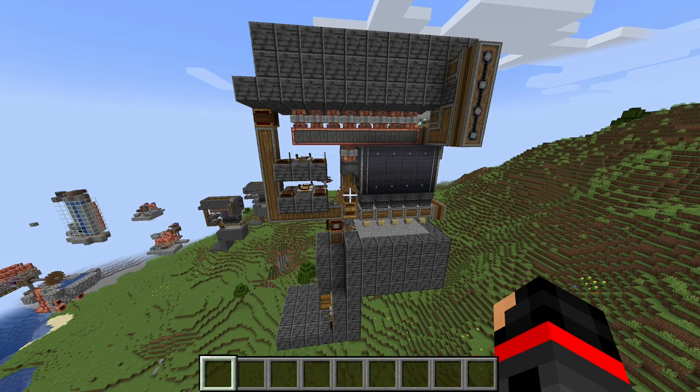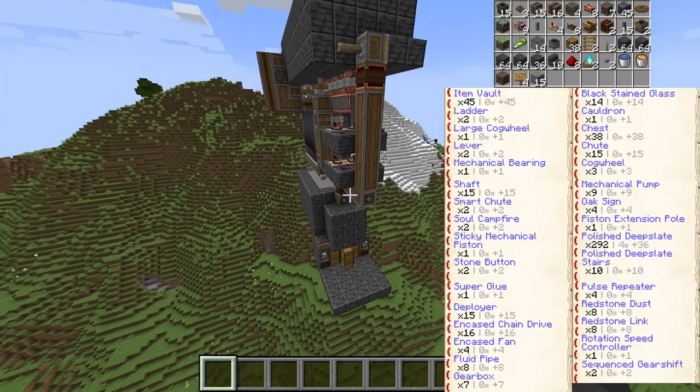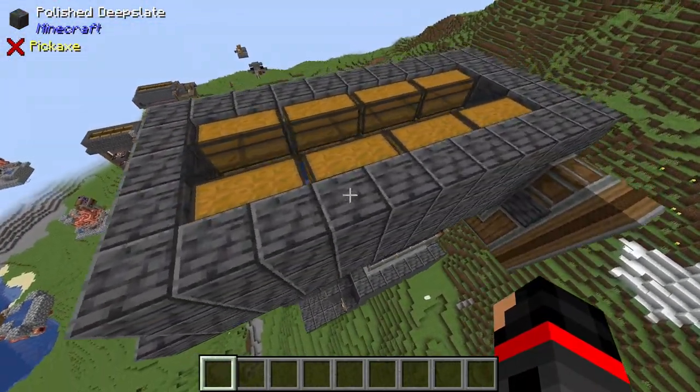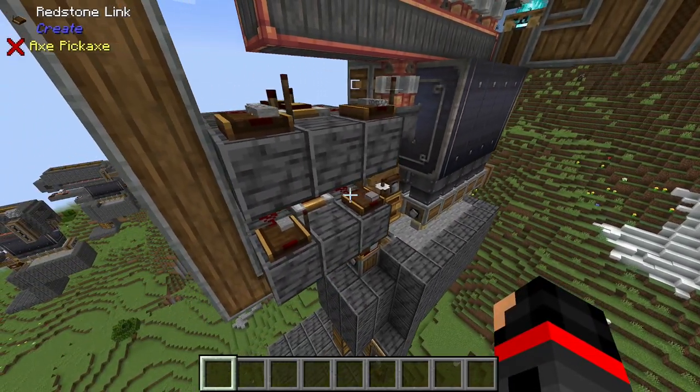Took a few days, but that is one more project down. This is my working Silverfish XP farm. As you can see, it's made out of polished deepslate as opposed to my normal cobblestone, for the obvious reasons.